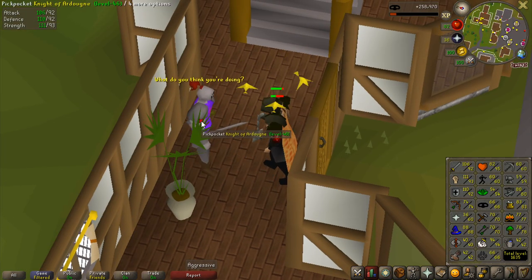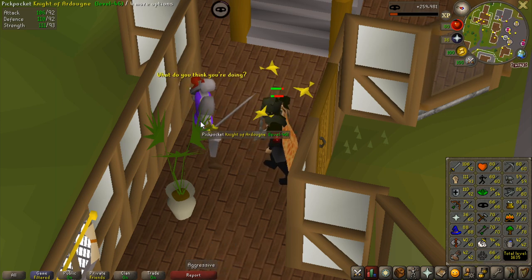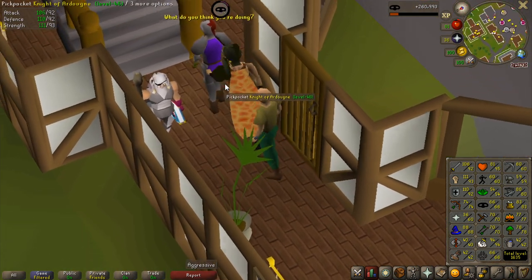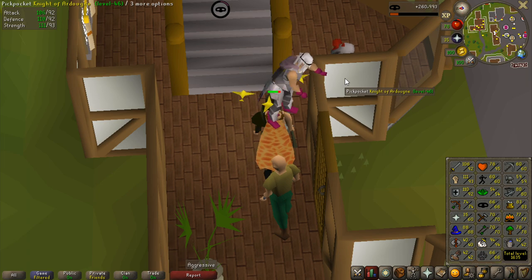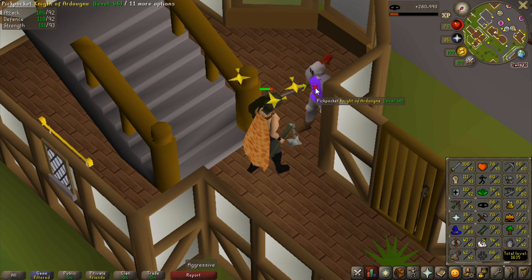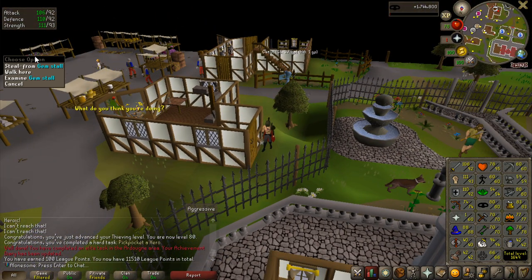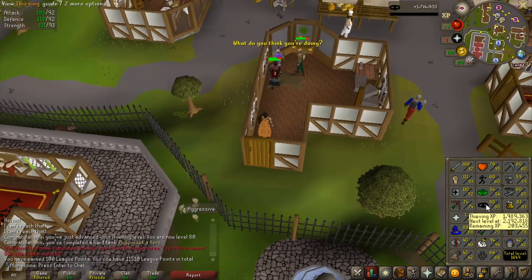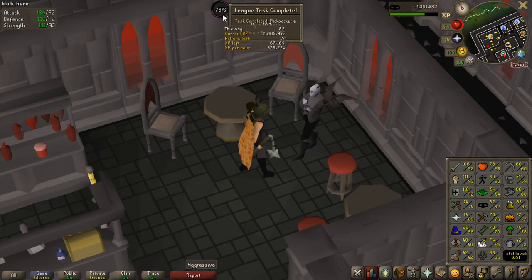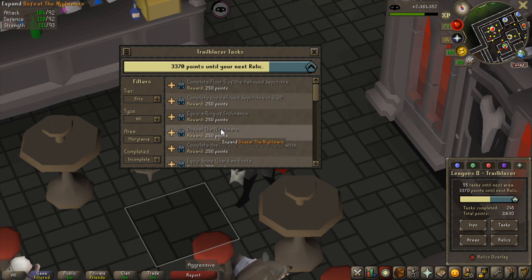First I got 60 mining so I can mine daeyalt essence. There are two tasks I can do with that, and it gives insane runecrafting experience now that I have the last-recalled relic. The second thing I'm going to do is get 82 thieving for three tasks: 75 for a gem stall, 80 for pickpocketing a hero, and 82 for pickpocketing vyres — a lot of points in total. Got 200 points so far from pickpocketing a hero and the gem stall, and only two more levels until I can pickpocket vyres for 100 more points. 50 pickpockets done and almost 83 thieving — 100 more points.